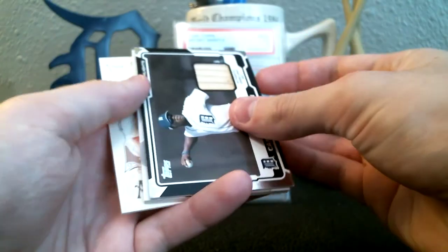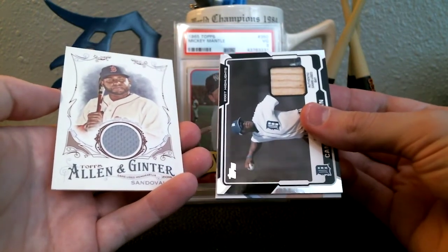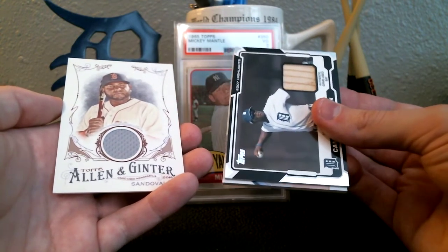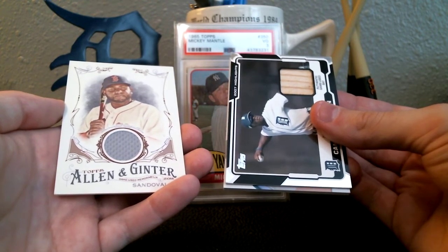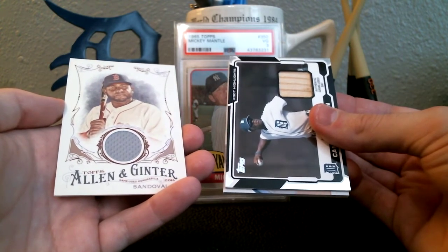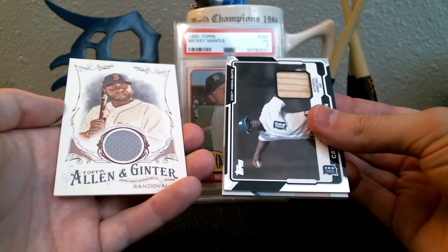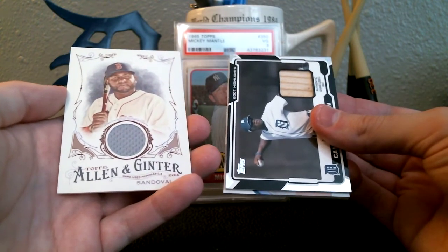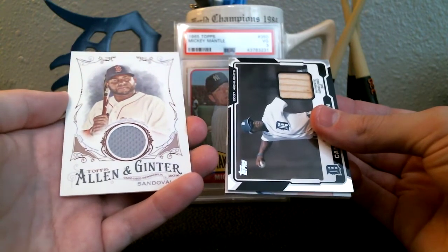These are the types of cards I will trade in: this Cameron Maven relic and this Pablo Sandoval relic. The Cameron Maven relic is from 2008 Topps - he does make exceptions for certain older cards at a discounted rate. Any 2005 to 2009 relic or autograph card is worth 0.7 credits, so it's worth about 70 cents to him. This Pablo Sandoval 2016 Allen & Ginter relic I actually got in today - that would be worth one credit.